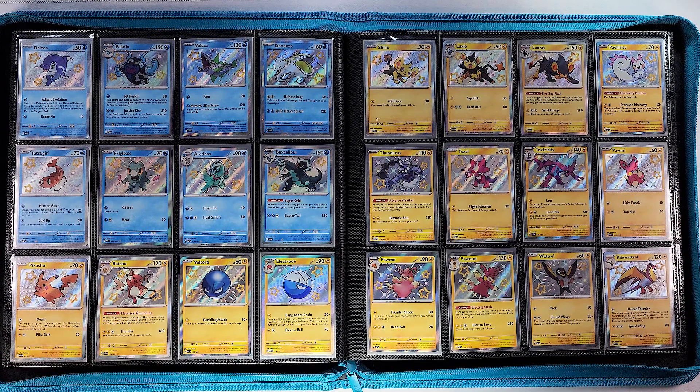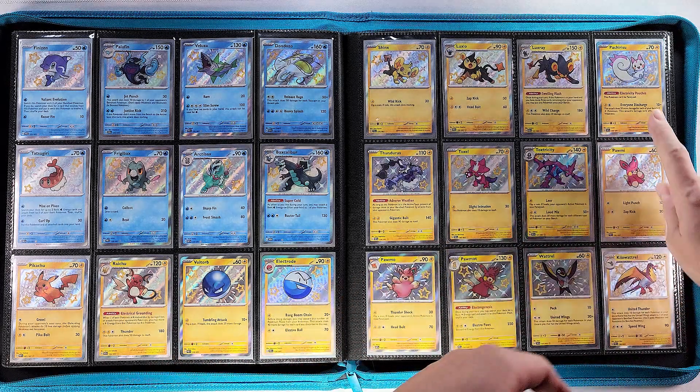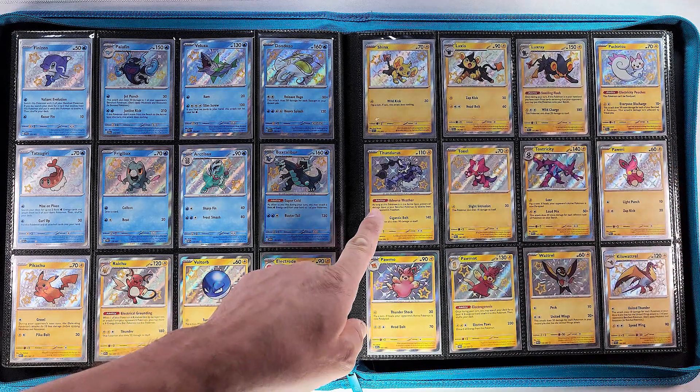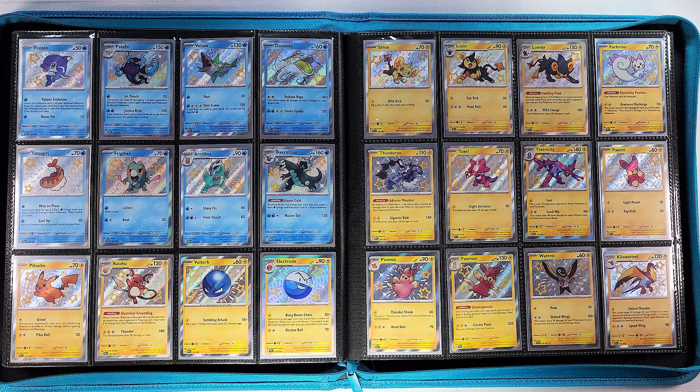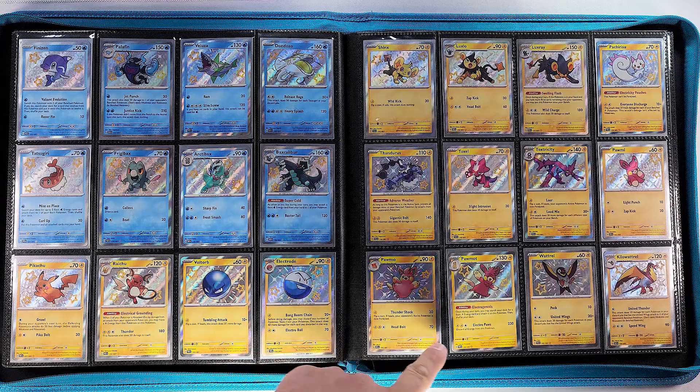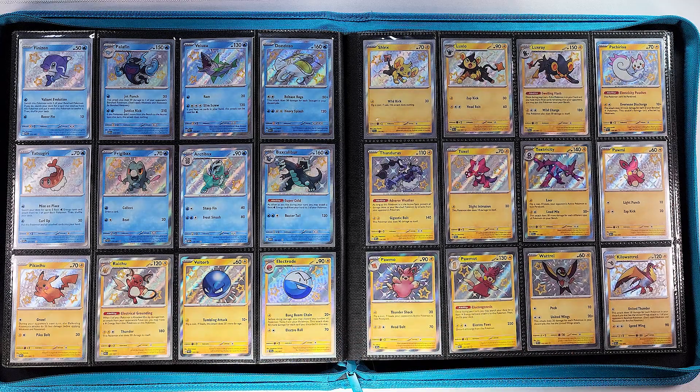Followed by Pachirisu right here, so cute — an amazing look — and Thundurus baby shiny, Toxel, Toxtricity, Pawmi, Pawmo, and Pawmot, then Wattrel and Kilowattrel.